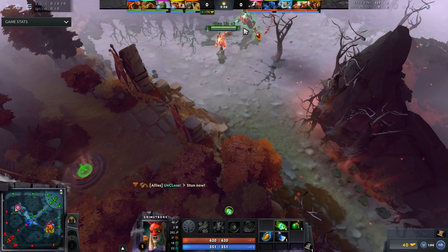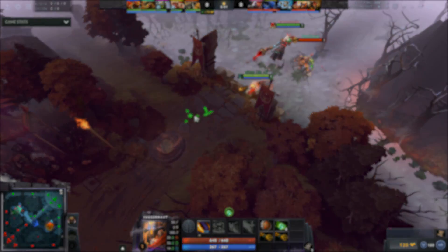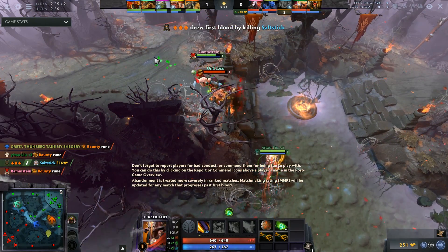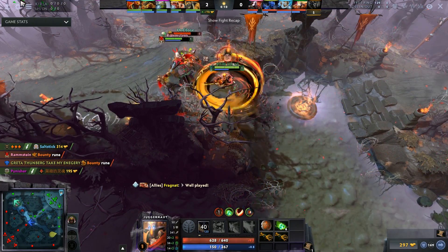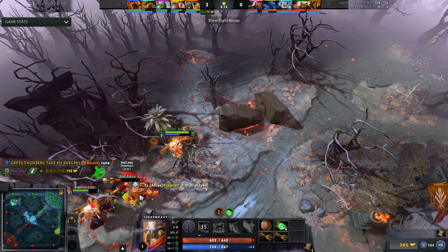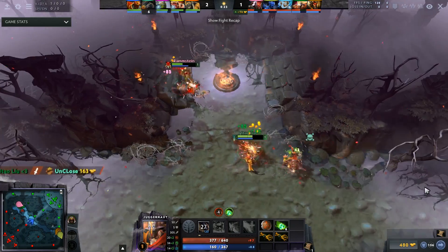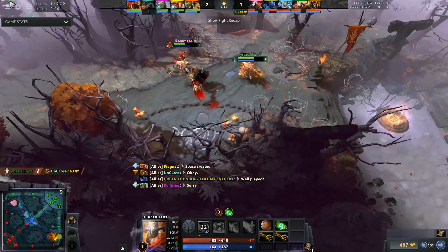Coming in at number one, we're going classic: Grimstroke and Juggernaut. This combo is straightforward — you have Spin plus Ink Swell, which is very similar to the old Lich and Juggernaut combo. Lich has been nerfed quite a bit, but Grimstroke solves Juggernaut's main issue of struggling to get on top of opponents, especially when they have good disengage.